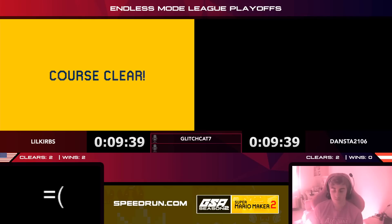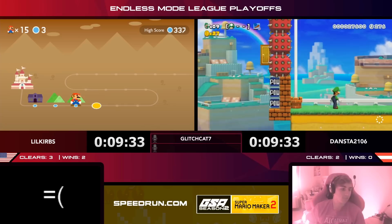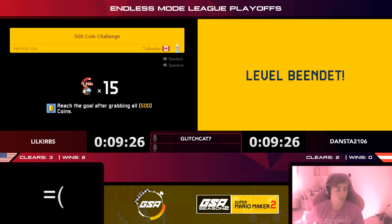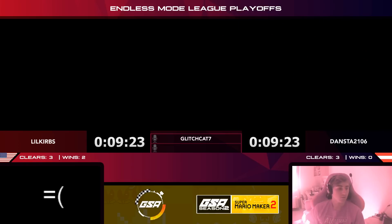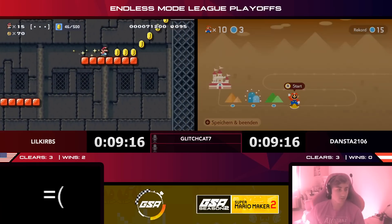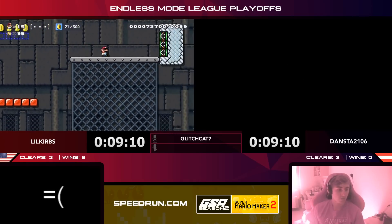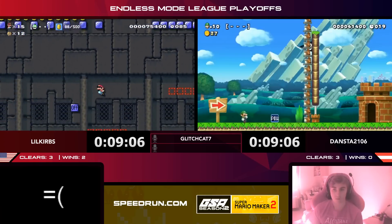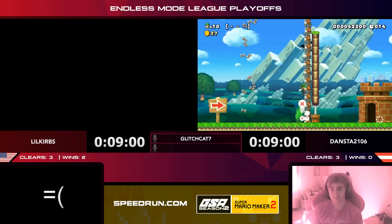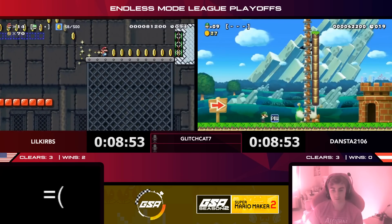Three to two now for Curbs. Dansta knows he needs that door and gets it — three to three! Always like to see a good comeback. Curbs has another on/off speedrun — you can always rely on the on/off speedrun, the slow pitch of Mario Maker. No tight timer, Curbs just has to read the level and make it happen. Dansta has a POW block with 10 lives — he sees the goal but has to figure out how to use this POW to move the moles out of the way.